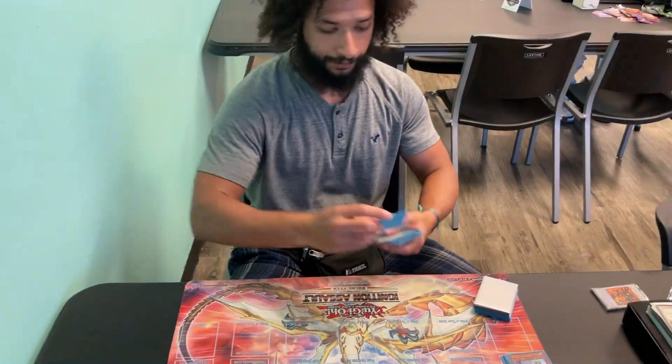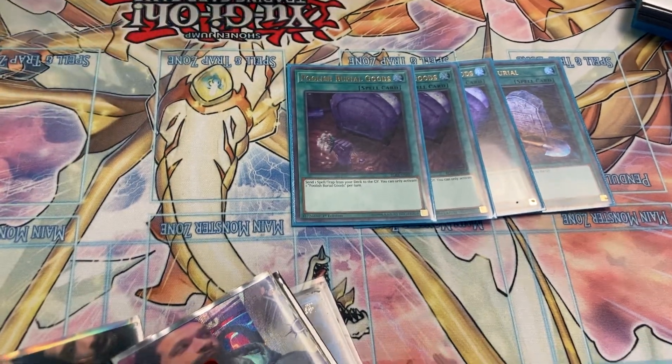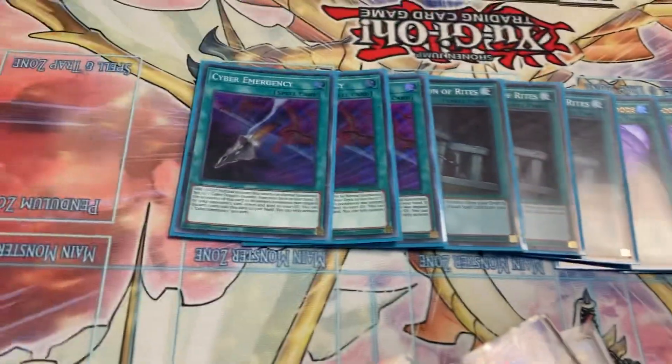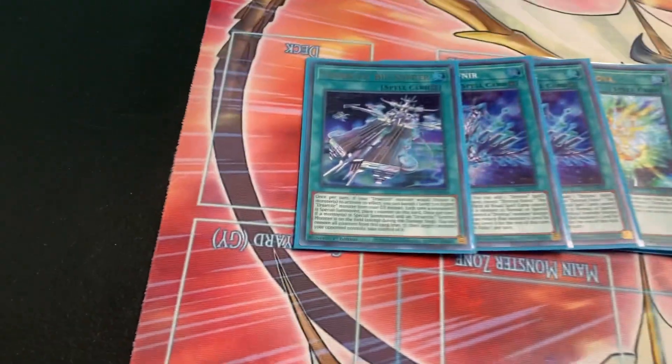And then spells. 1 Foolish Burial for consistency. Foolish Burial Goods for the obvious target. 3 Preparation of Rites. Triple Emergency. 2 Nova, 2 Fafnir. 1 Urshartic Big Dipper.